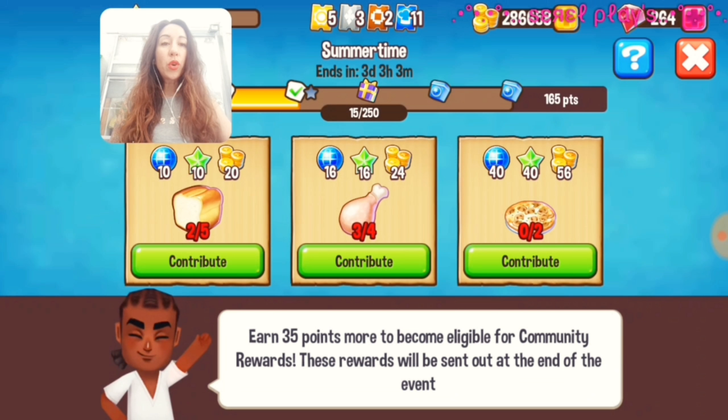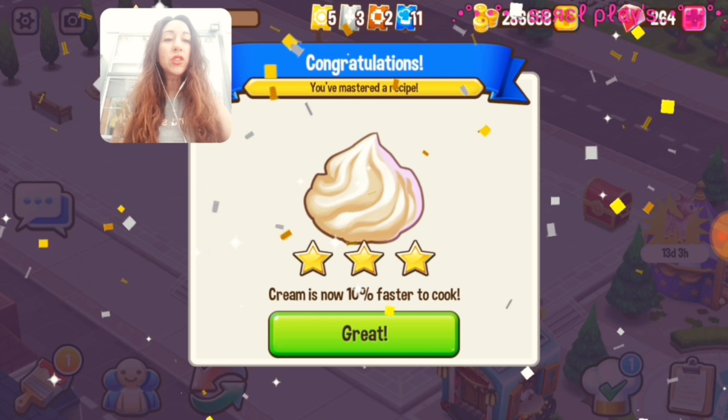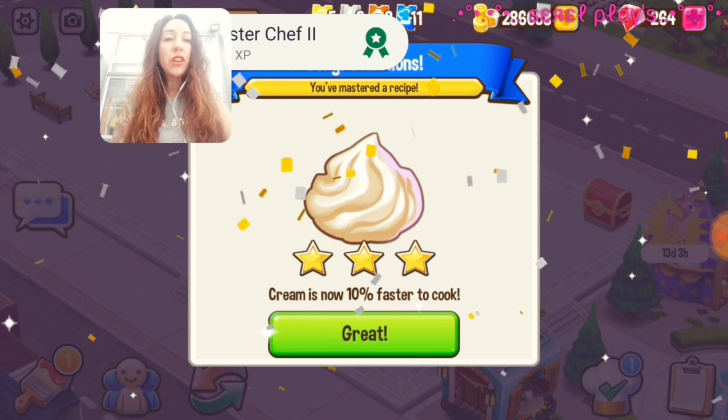Let's have a look at the points. We also get stars for these, so XP and leveling up — it's all going to help. Coins are always low on these community events but do get the points that you need — that's the main thing. So it's 10 points for the bread, 16 points for four chicken, and 40 points for two pizzas. I think the pizzas are slightly low given how long they take. And we've got a mastery star as well — full, all three unlocked, and I've unlocked an achievement!